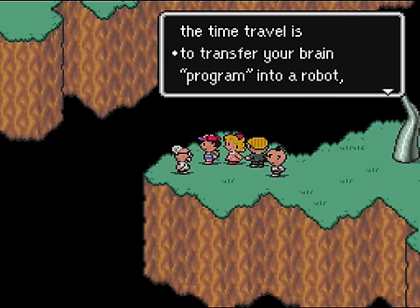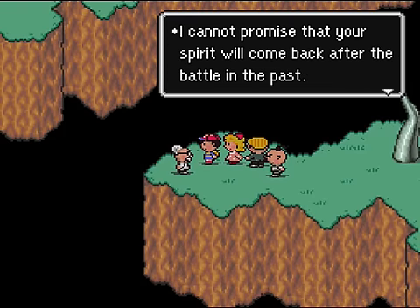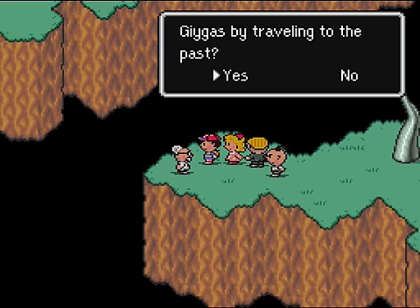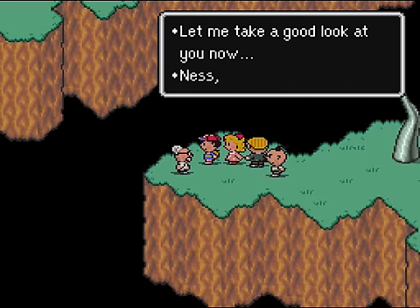Wait — what? Say what now? So we have to break our spirit away from our body. Essentially, we have to die and go on into the afterlife. Sweet, sign me up. Do you still wish to face this? We've already reached the point of no return — no point in holding back now. We may not be able to return to our current form. If it's to save the world, we have to.